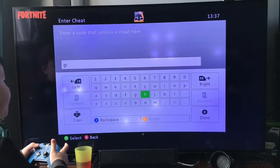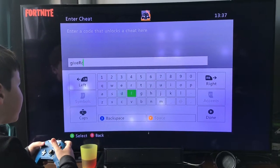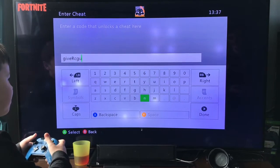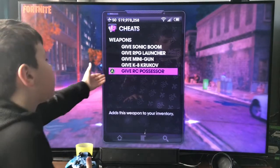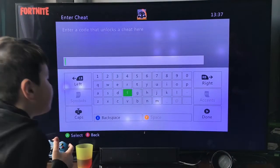The first one we're going to do is 'give RC gun.' Please don't fail — yes! That gives you the RC gun if you saw it. Next one is 'give RPG.'